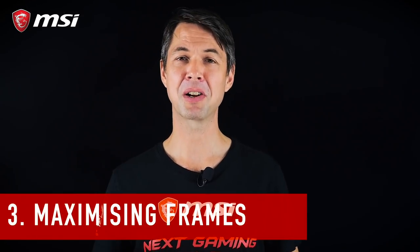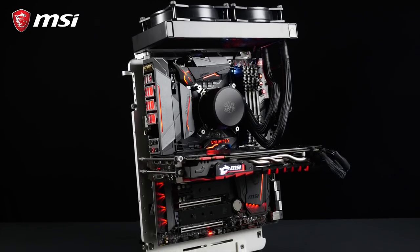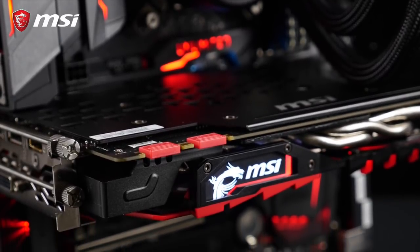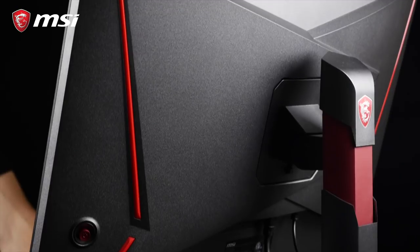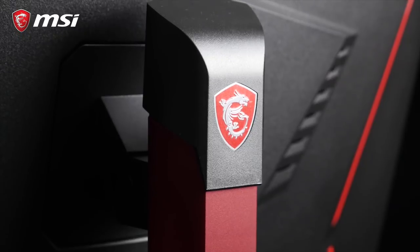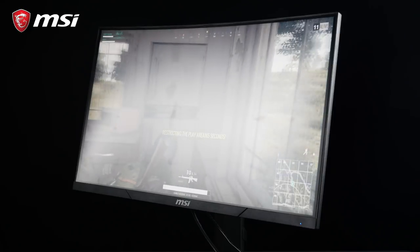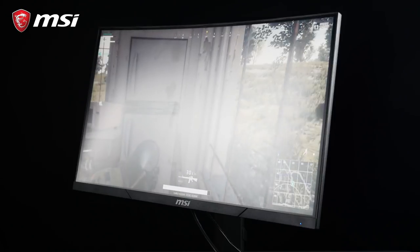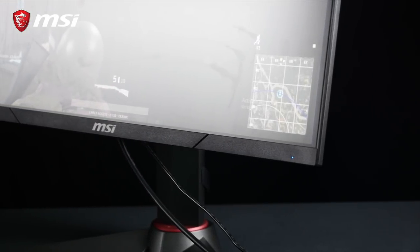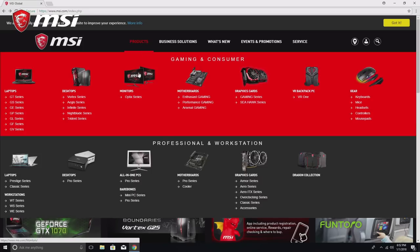And now to frame rate. Graphics cards nowadays can pump a considerable amount of frames per second. The higher the count, the more fluid your in-game experience will be. While it's been proven that the human eye might not be able to see a difference over a certain frame rate, we all know it's much more comfortable to play at 144Hz rather than 60Hz. Upgrading your screen is not just about hitting a theoretical higher frame rate — it's about maximizing the experience you've paid for by choosing a higher-grade graphics card. Imagine you have a 60Hz screen with a 1080 rendering images at 100 to 200 frames per second. Only 60 of those rendered frames would be available to be displayed on your monitor. Such a waste!